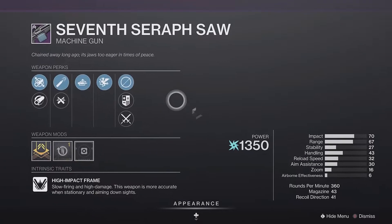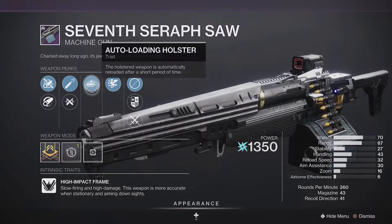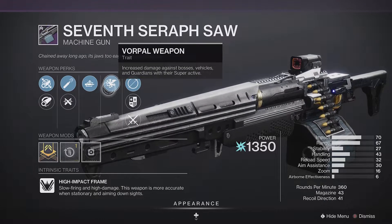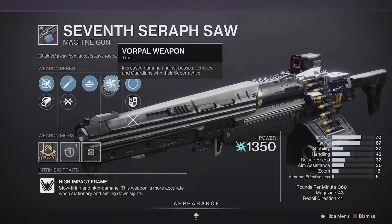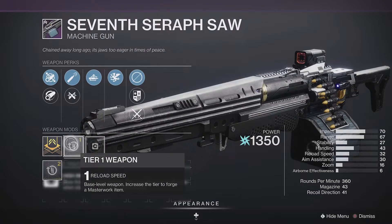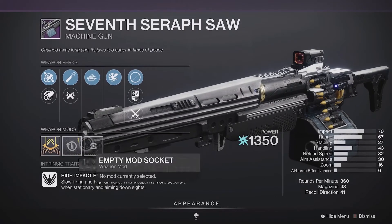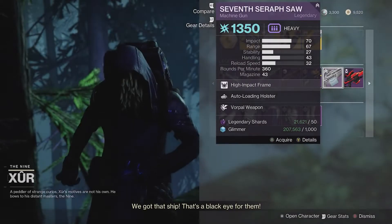Seventh Seraph Saw — I really like this weapon and I like this roll a lot. Auto Loading Holster is probably one of my favorite perks for machine guns because the reload time is ridiculous, so it's nice to put your weapon away and have it reload while stowing. And then Vorpal Weapon — my main use case for machine guns is killing bosses, vehicles, and guardians, and that is what this perk makes you better at. It also has high caliber rounds and a reload speed masterwork, which is admittedly a bit at odds with Auto Loading Holster. But other than that, there's a lot of synergy here. This would be one of my picks this week.